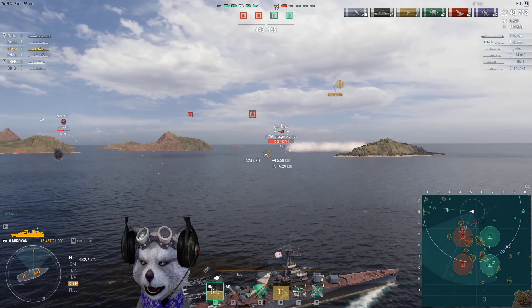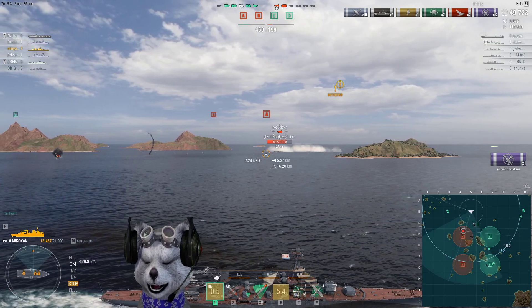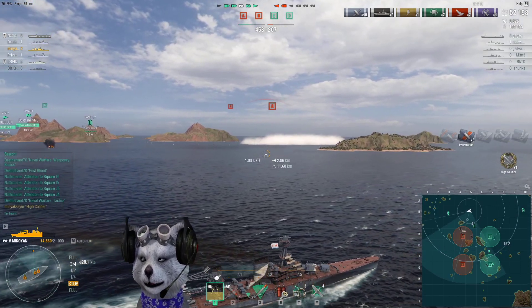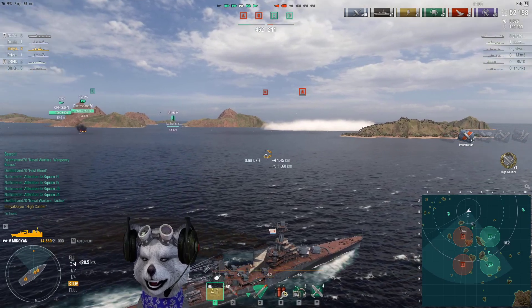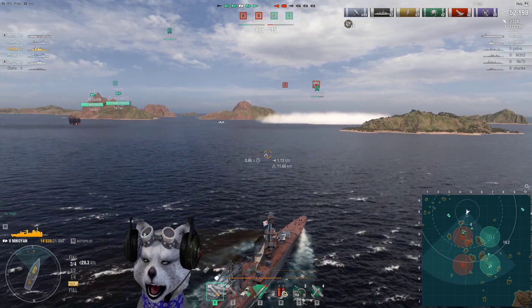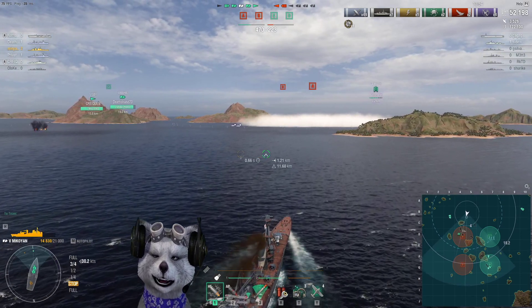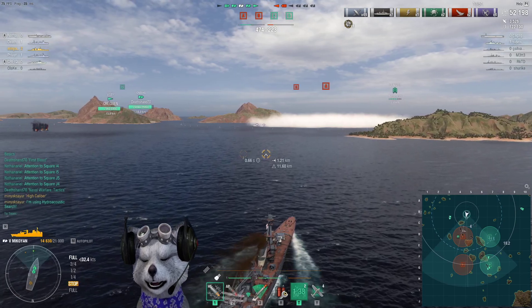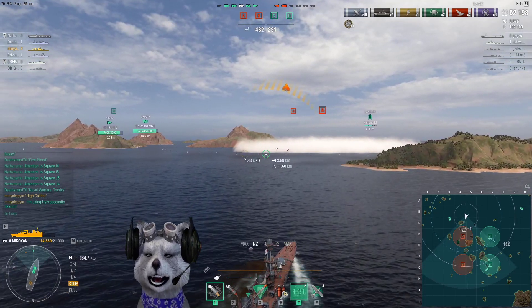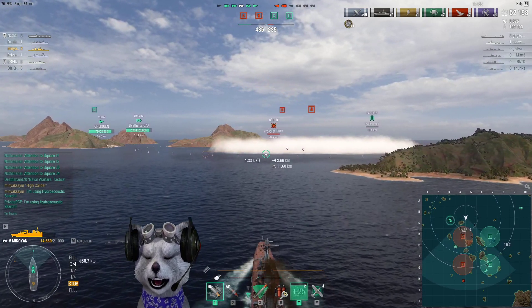Everything else about this ship is actually bad though. It has destroyer speed but destroyers don't have a citadel. This thing has a very long citadel and it's above the waterline, so it's very brittle. You can create a citadel fiesta with this ship — it's like a citadel party — but you are also the citadel fiesta for other ships.